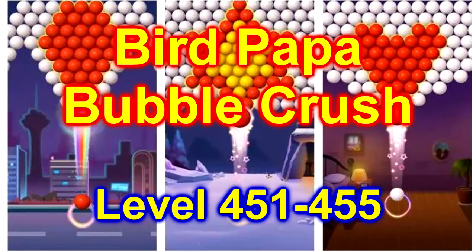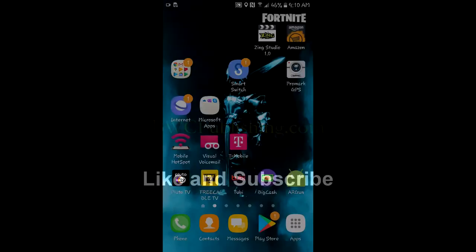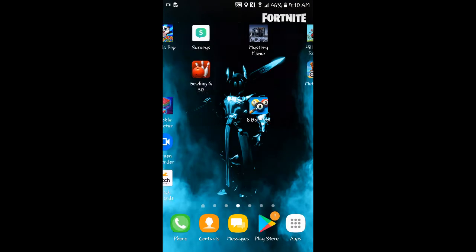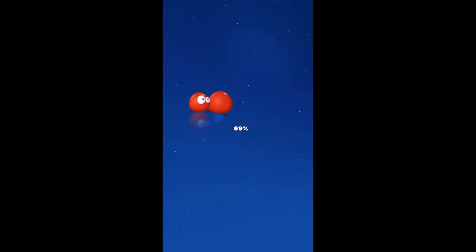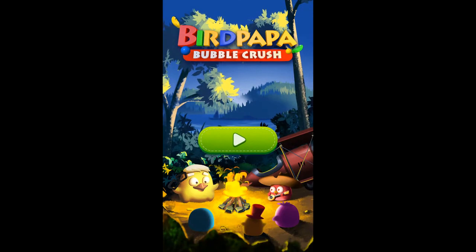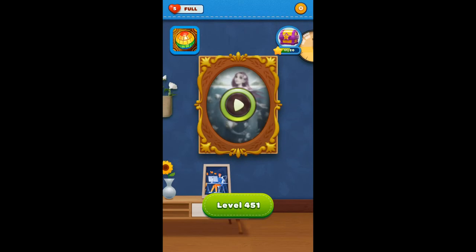Today we're going to play the Bird Papa Bubble Crush Game, levels 451 through 455. Alright, let's find that icon. There it is. 451.